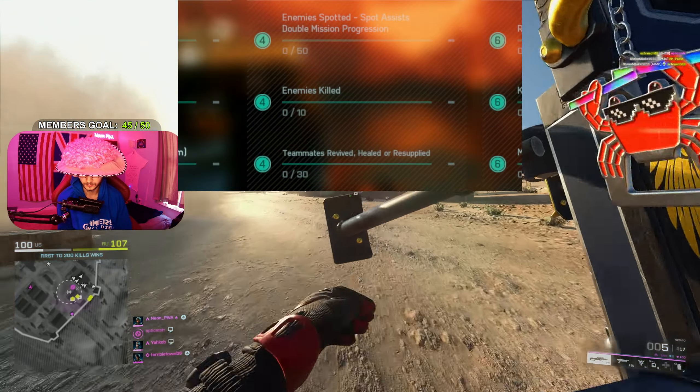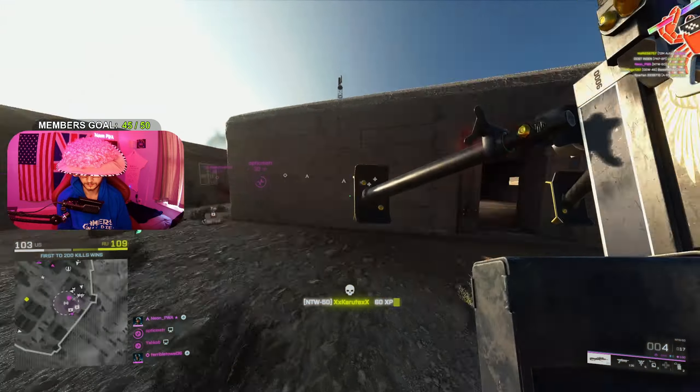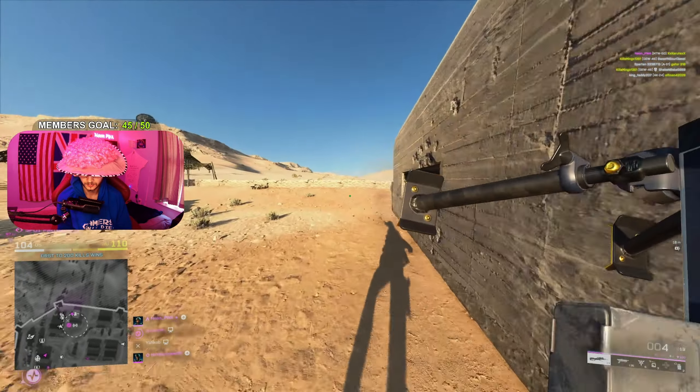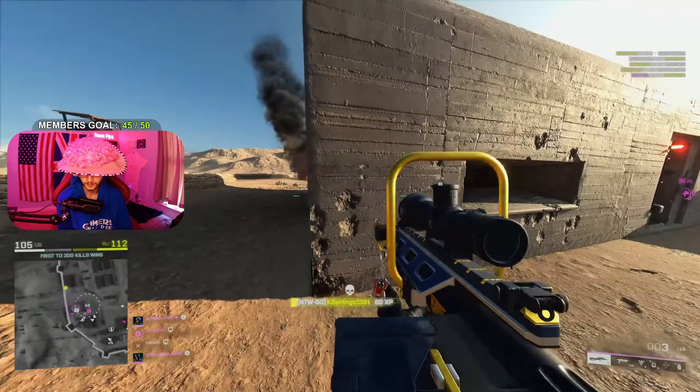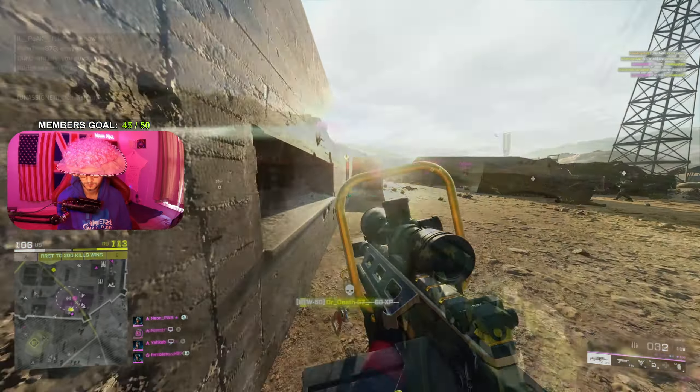Here we are on the tier two slot. The first thing you need to do is enemy spotted spot assists for double mission progression — that's by 50. All you need to do is go around, use the drone, and start spotting enemies. The best way to do this is going into Breakthrough, as all the enemies are going to be in one area.